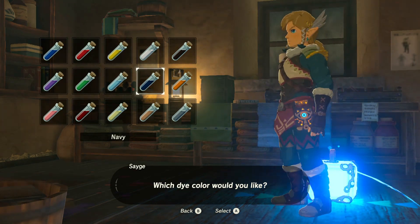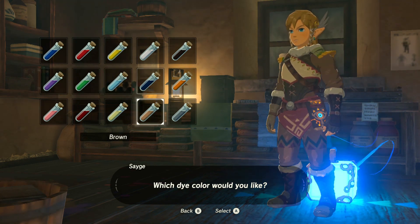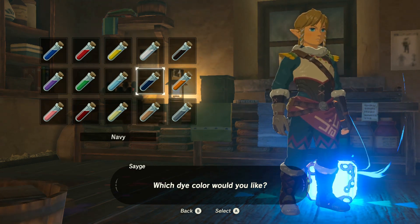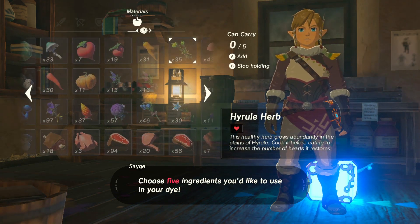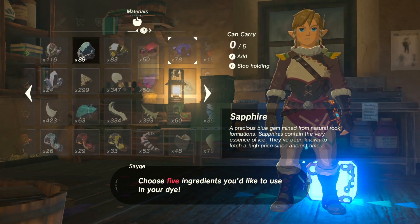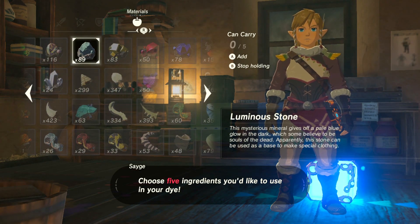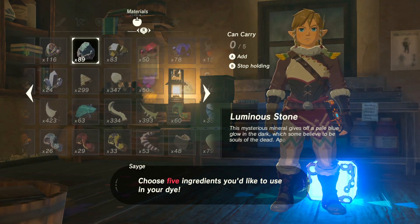I think we just clipped through that bomb. Alright — coin toss: gray or navy. Let's go navy. I already hit it before you even said that. What do I even have? Wow, luminous stone. I need that for upgrades. Guess we got a good gray.